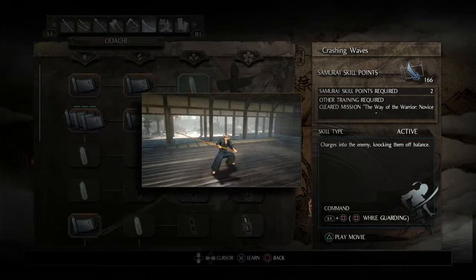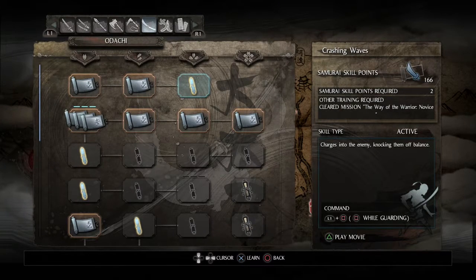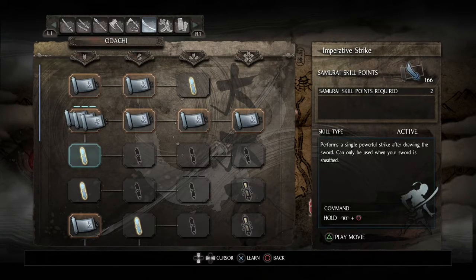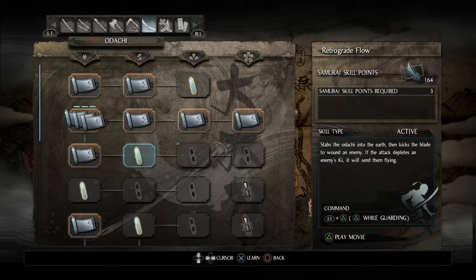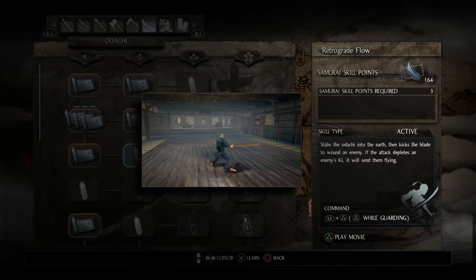This skill charges into the enemy, knocking them off balance - it can be done in any stance. That could be useful; I imagine it does a large amount of ki damage to the enemy. And yes - I do want this one, the greatsword version of the EI strike. Hell yeah, I love that. And the next skill: stabs the Odachi into the earth, then kicks the blade to wound an enemy. If the attack depletes an enemy's ki, it will send them flying. That sounds fun - and looks awesome. Definitely picking that up.